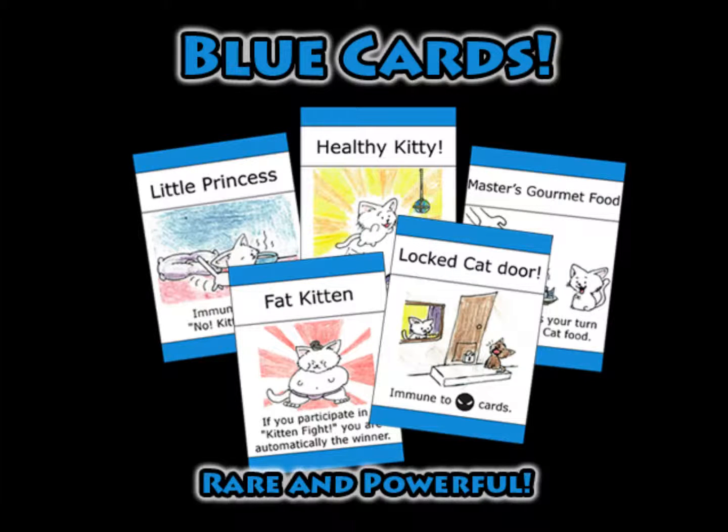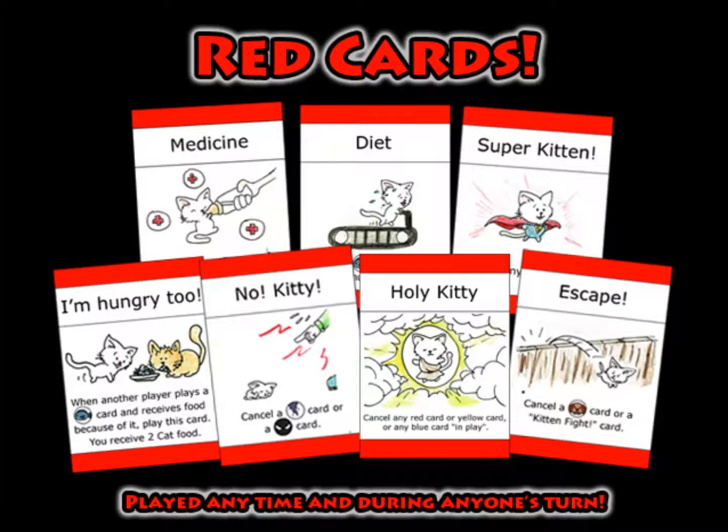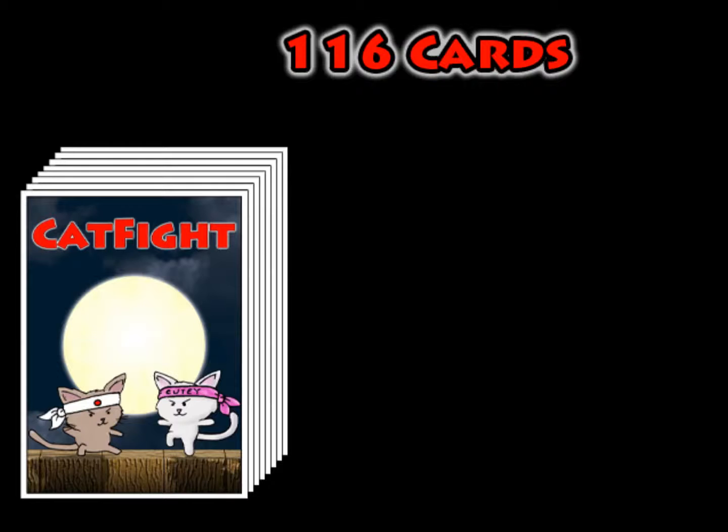Powerful table cards give special bonuses, protection, or work in combos with other cards like fat kitten, generous master, and locked cat door to name a few. And finally, no turn is safe when interrupt cards can be played at any time during any player's turn to surprise, block, or counter attack.